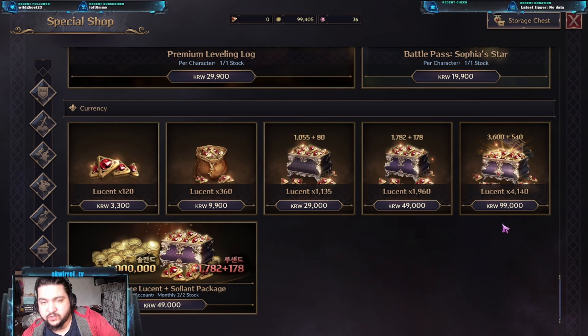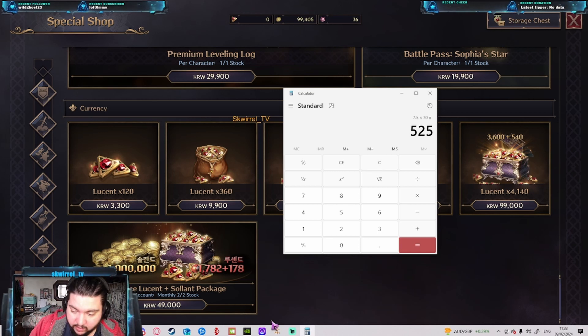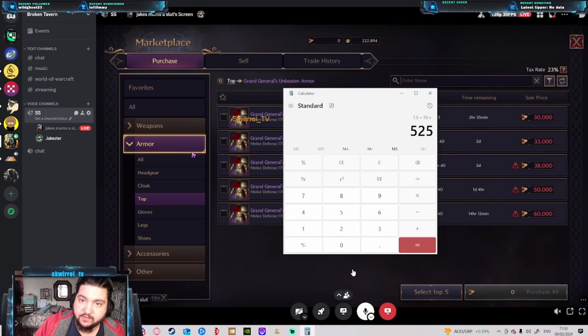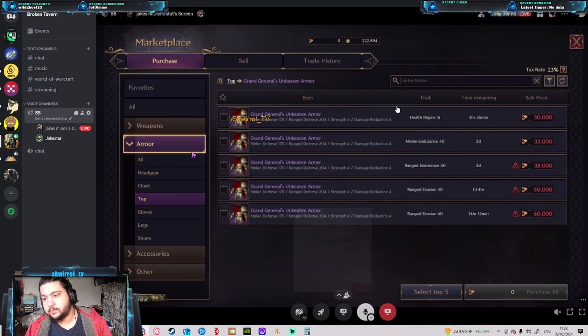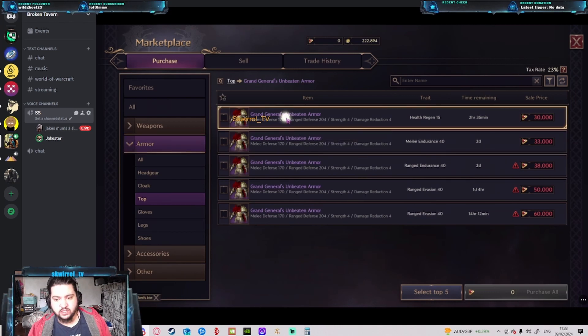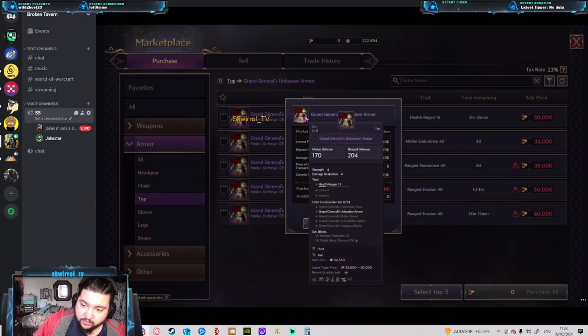So the exchange rate from Korean currency works out at about $70 for 4,000 Lucent. If we do the math on 30,000 Lucent, that single item currently on the auction house works out to $525 — for a singular item. That's ridiculous. This drops off 40-man raid bosses, which means everything from dungeons, raids, and bosses is purchasable on the auction house using cash shop currency.